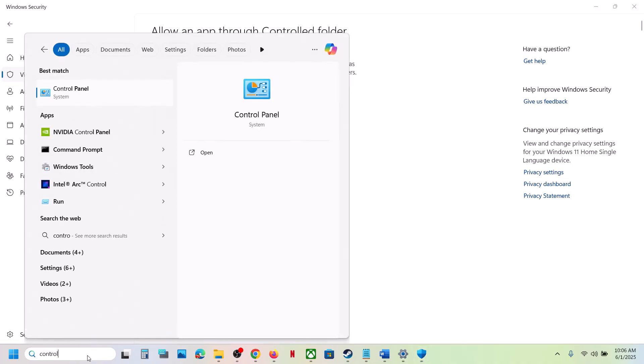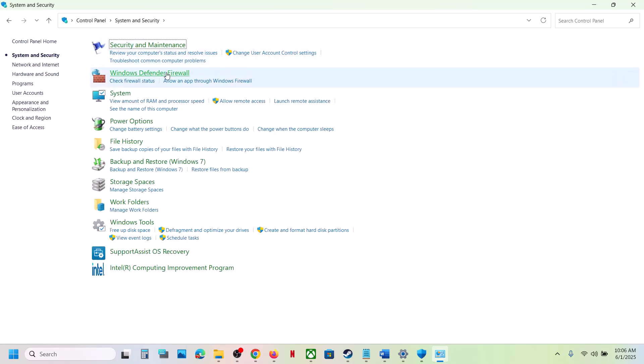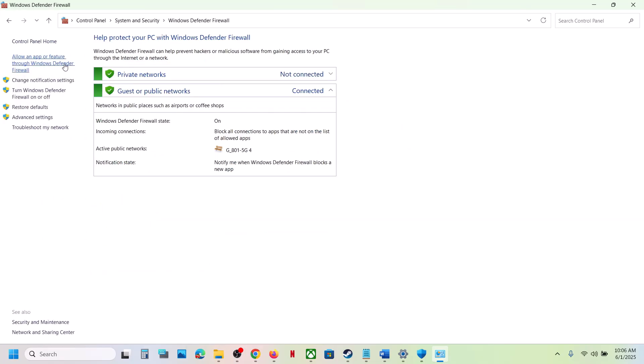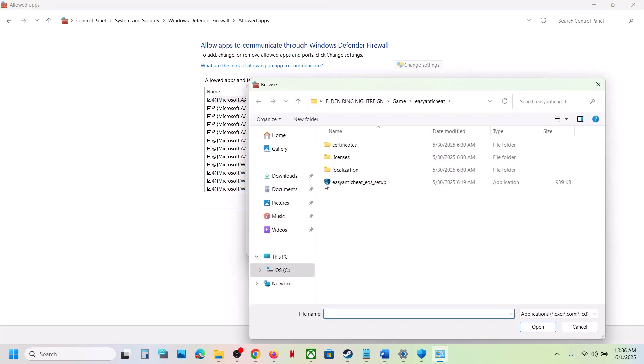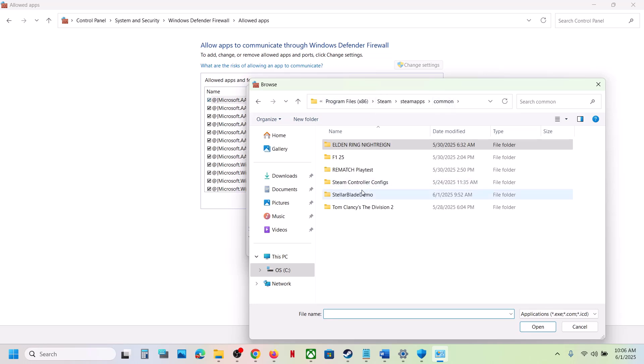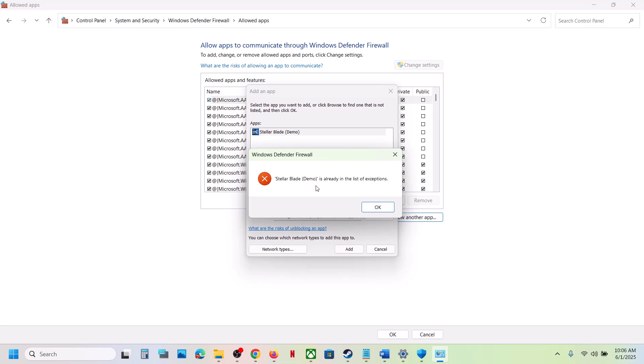Once the game is added, type 'Control Panel' in the Windows search box. Go to Control Panel, System and Security, Windows Defender Firewall, and then click on Allow an App or Feature Through Windows Defender Firewall. Click Change Settings at the top, click Allow on the App, click Browse, and go to the game installation folder. Open the game folder, select the game exe file, and click Open.